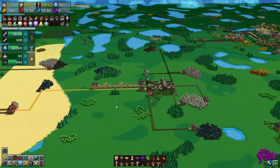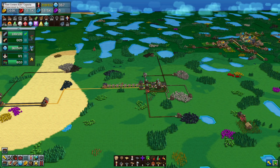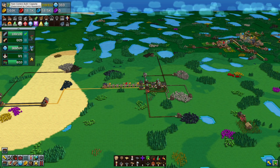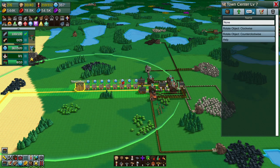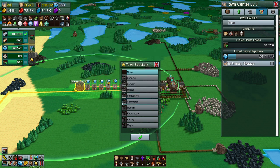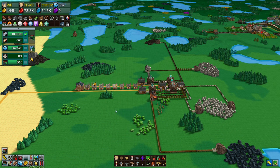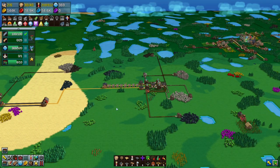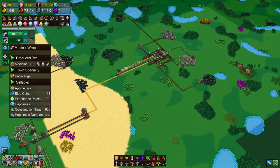This area will be the magic one — all magic production done around this town center. Then we'll figure out the others. We'll need eight town centers total — I didn't need ten after all, just two extra. Commerce we're not going to do because it just consumes more goods and we don't need the money. So let's leave this here, come back next episode, and work on medical wraps.